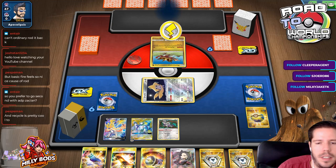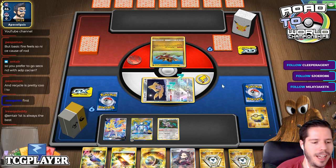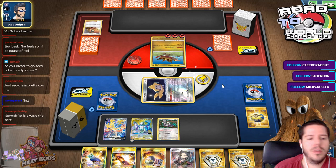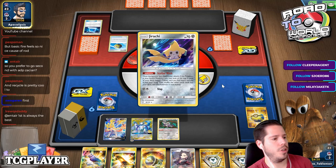You can't Ordinary Rod it back — that's true. But if you're playing 3 Auroras, you can make sure you keep one in hand and prioritize other things. Basic Fire does feel nice because of Rod. Do you prefer to go second with ADP Zacian? I personally prefer to go second. Going second gives you a higher chance at establishing ADP with an energy on turn 1, which is what you want. If you choose to go first, you assume you have an energy and a way to get ADP — and that's not always going to be the case.